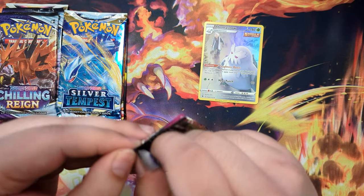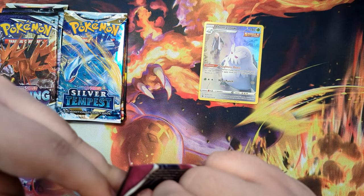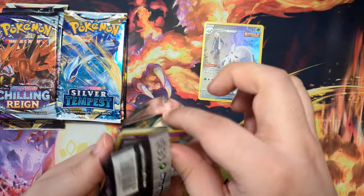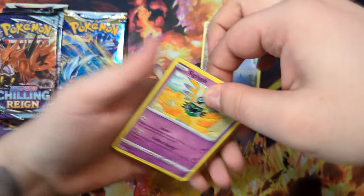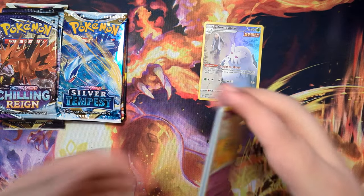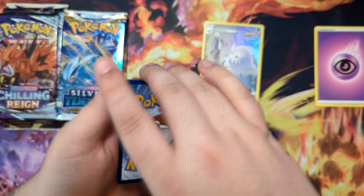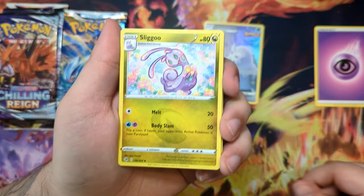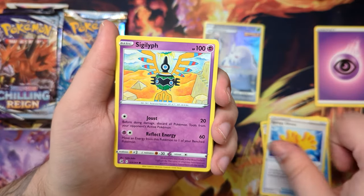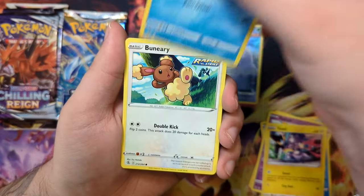I really like that alternate art, and it's actually pretty cheap, surprisingly. Astral Radiance is one of my favorites from last year — maybe even from all of Sword and Shield, it's definitely up there. Because there are so many awesome pulls that you can get in Astral Radiance which people just seem to discard. But I really like Astral Radiance.